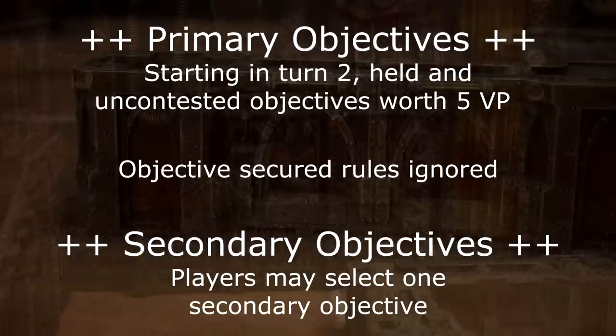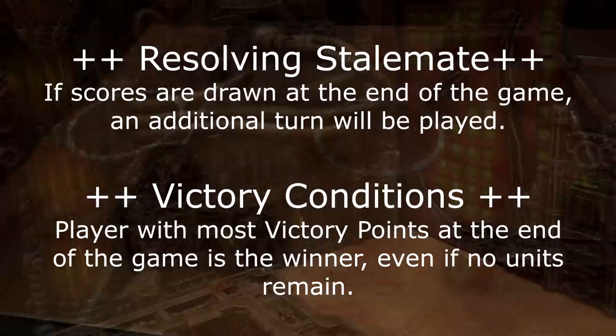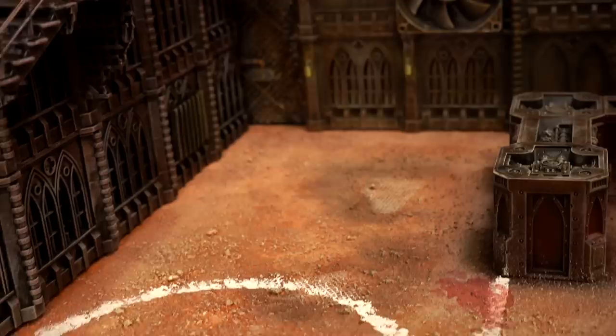The Zone Mortalis walls are heavy cover, they block line of sight, and they can be scaled, affording climbers a plus one save bonus. Each player can select one secondary objective, basically for tiebreaker purposes. But if the scores are still tied at the end of turn four, the battle will go on for one more turn. Despite the name it's not just a kill fest — there are tactics involved. If an army is ahead on points at the end of turn four they can still technically win even if they've been completely destroyed, giving more tactical forces a fair shot at taking the title. I'm totally inexperienced with both of these armies, so I've got my friends Ant and Phil here to make sure we have a fun competitive game.